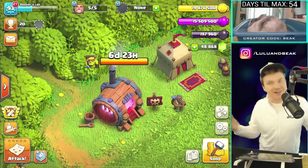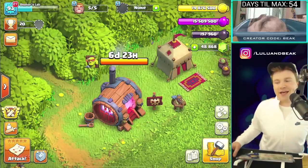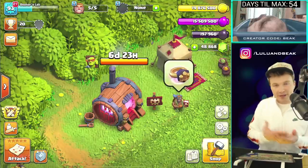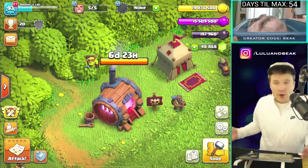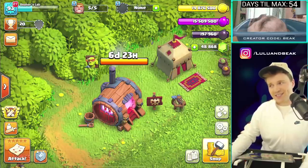We got a Super Goblin! A lot of you guys in the comments said it's probably gonna be a Super Archer, which would have made total sense. You get a Super Barb, you get a Super Archer - they would have gone well together. But I actually think this is gonna go pretty well, and once you guys see it you're actually gonna be like, 'hey, that kind of is a sneaky archer.'